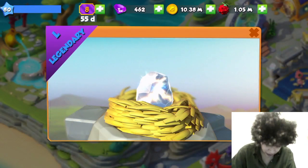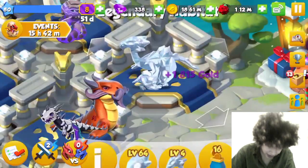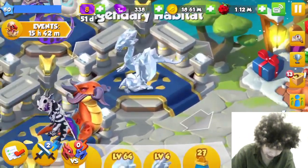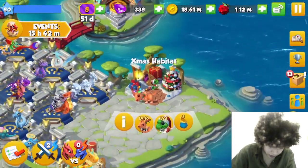Looking at some of the other dragons I hatched in this time — I now have my second crystal dragon. There they both are chilling together. I've got Bogey now as my new one. And the Jingle dragon over here — mine's called Melly.